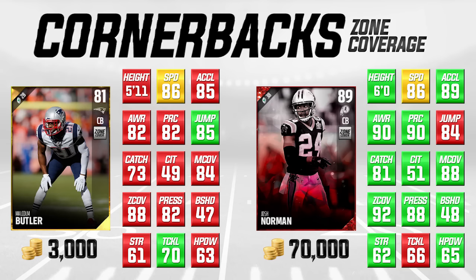You're comparing a card that's 3,000 coins to a card that's 70,000 coins. What we really want to see is how different these attributes are — and actually, in most things, they're not that much different. The biggest gaps are awareness and play recognition where Malcolm Butler is 8 behind Josh Norman. His man coverage is 4 lower, zone coverage is 4 lower, and press is 6 lower. But other than those things, they're actually quite similar — speed, acceleration, strength, tackling, hit power are all pretty similar.